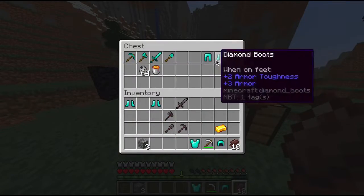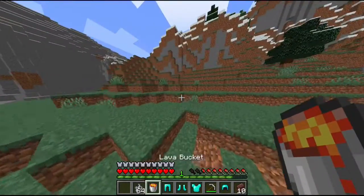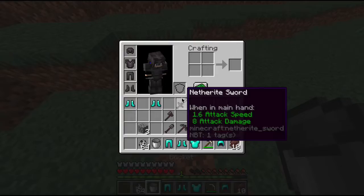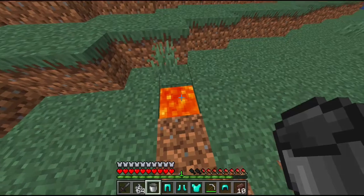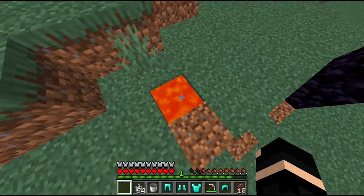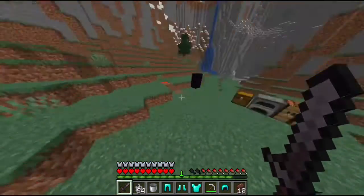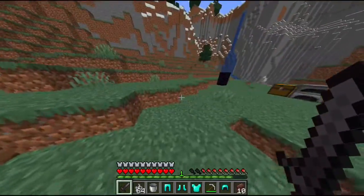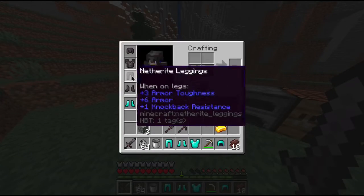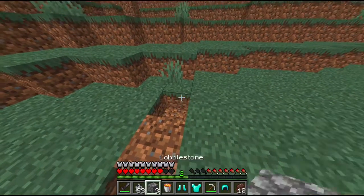Another thing I want to mention about netherite stuff is that it doesn't burn in lava. If I drop this netherite sword it looks like it falls in the lava, but in reality it's just in there and you can pick it up. That's really nice because we've all had that moment where we died in lava and lost all our stuff — but luckily netherite stuff doesn't burn.